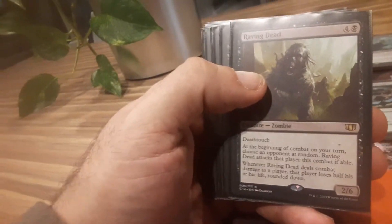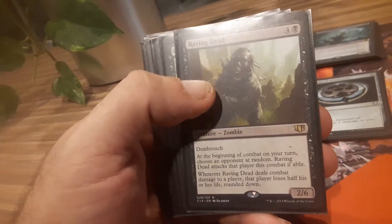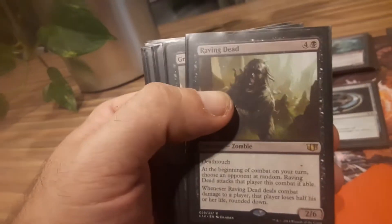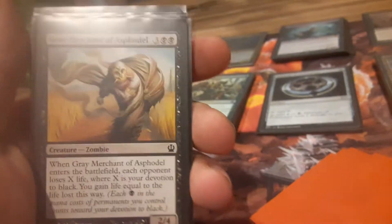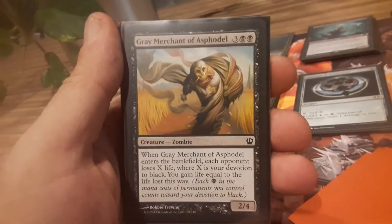If Raving Dead deals damage to a player in combat, at the end of that turn that player loses half their life rounded down. Like, give this guy a Rogue's Passage — what are you waiting for? And Gary — no explanation needed.